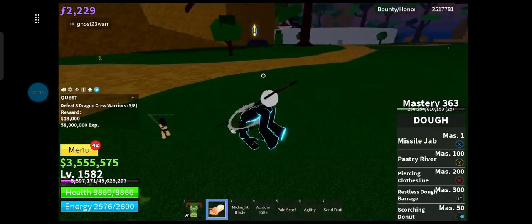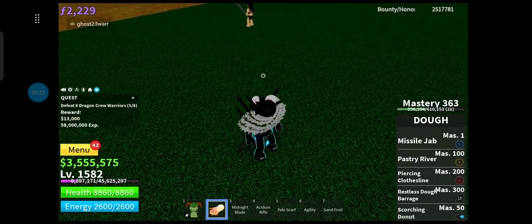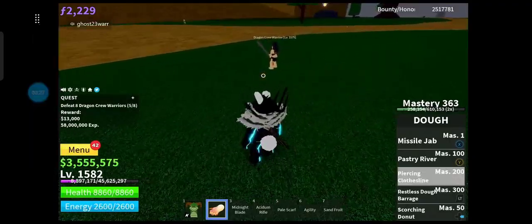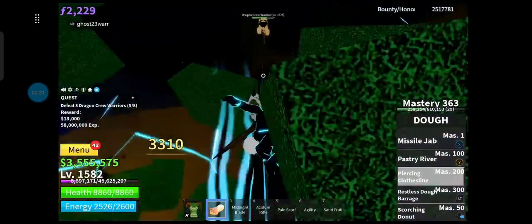So first what you're going to want to do is just go over here. Then you want to use piercing clothes on, and then the moment that they get up there, you want to use the Y move — pastry revolver — whatever you're in the air. And then finish it off with a missile jab and a resist over.